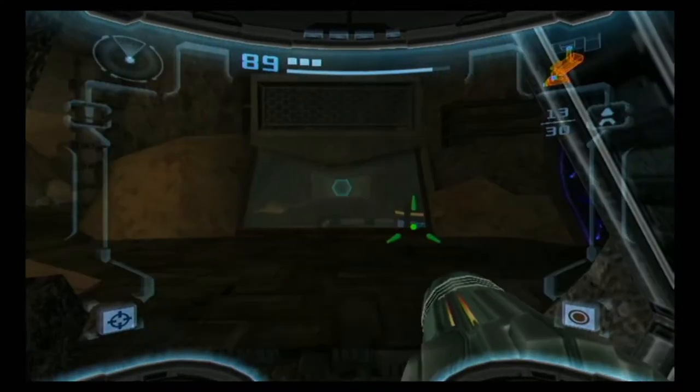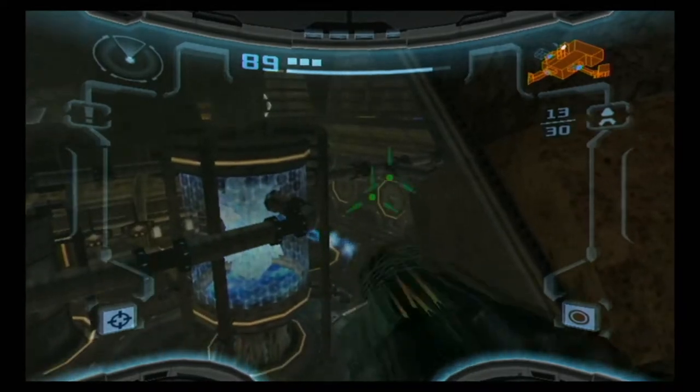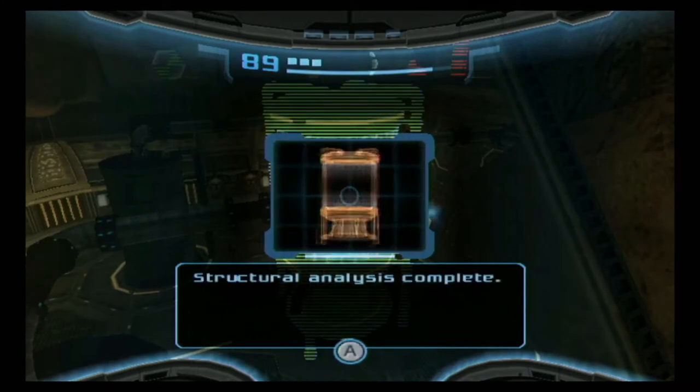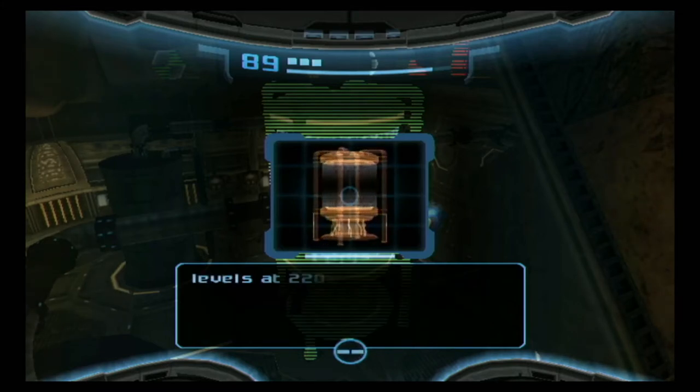Coming up here we can see our nemesis down there. Structural analysis complete. This is a standard calium energy reactor, converted by the space pirates to process phazon energy. Shielding levels at 220% and holding.